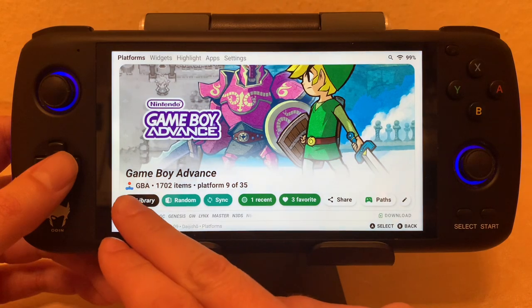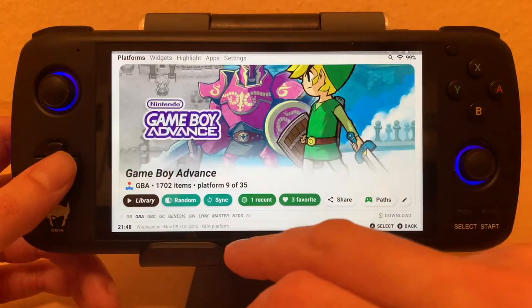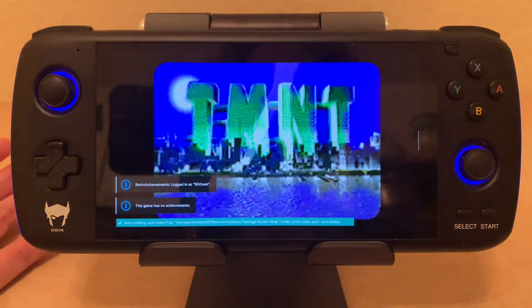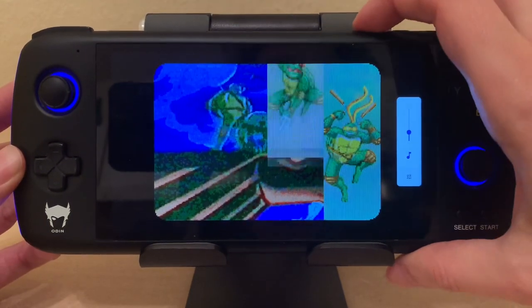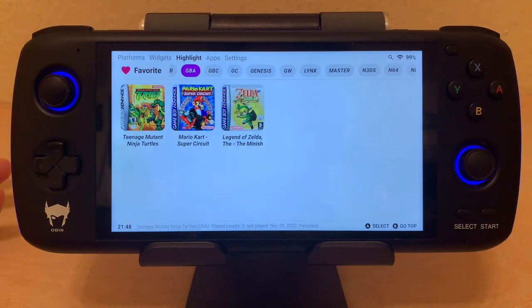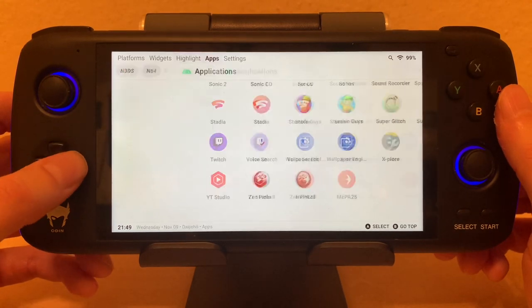Another thing I love: say I'm playing a game — let's pick Dungeon Turtles here. You've got a lot of different systems and they all have different ways to exit. Now you just hit home and you go straight back into Daijisho, and everything is set up for you. With LaunchBox, I didn't feel it was a complete OS — I couldn't get to all my Android apps, just my games. But here I really have access to everything.